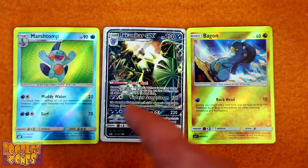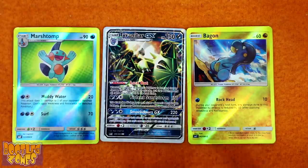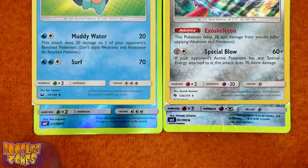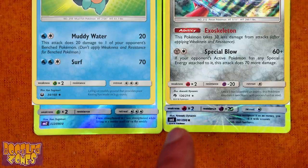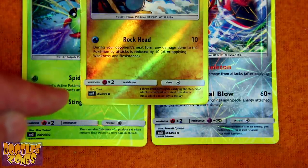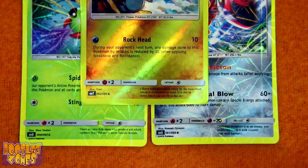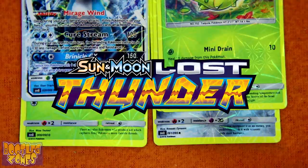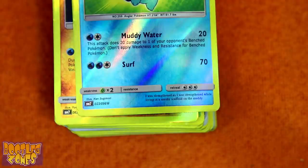The print on these bootleg cards isn't exactly the same as legit cards — lines break at different spots and some wording is slightly altered. Descriptions of the Pokémon are slightly different too, like Marshtomp should be Mudfish Pokémon, but here it's Angler Pokémon. These cards also use the Japanese logos to indicate set and rarity — Marshtomp and Bagon had SM7, but every other card has SM8, from Lost Thunder. The flavor text is without a doubt the doofiest thing on a lot of these cards.